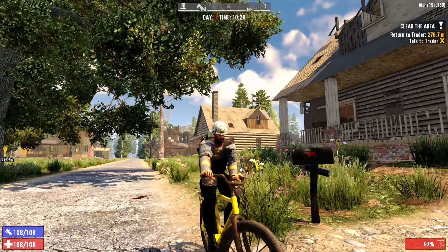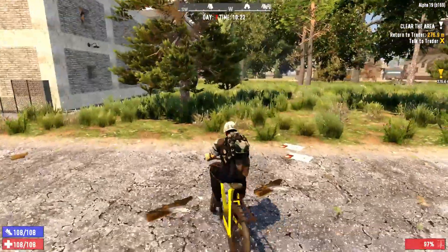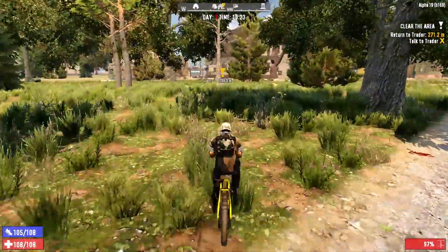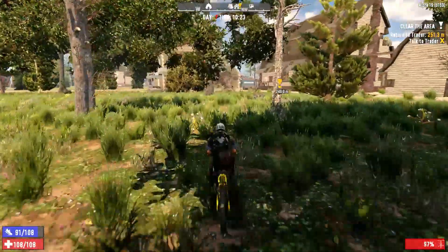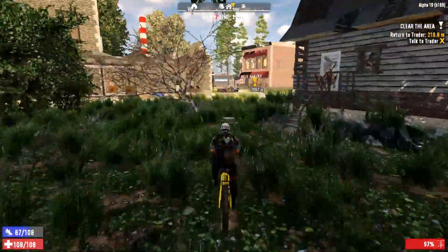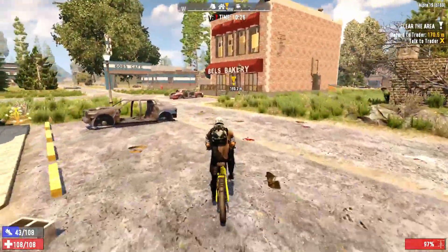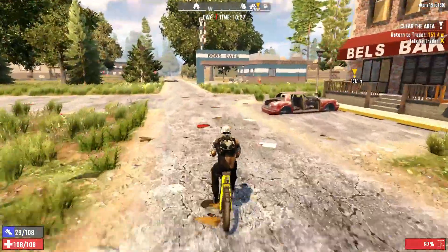Hello everyone, welcome back to Victory Gaming. We're playing 7 Days to Die on the Alpha 19 Experimental build 169. We're heading off to the trader to turn in our quest, and then after that we're going to find a suitable horde spot to defend tonight from that blood moon horde.